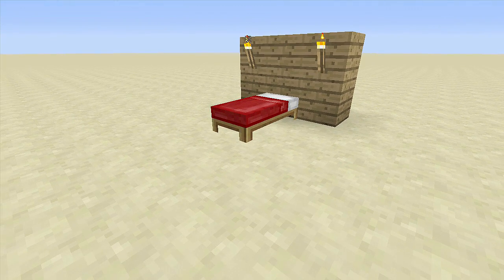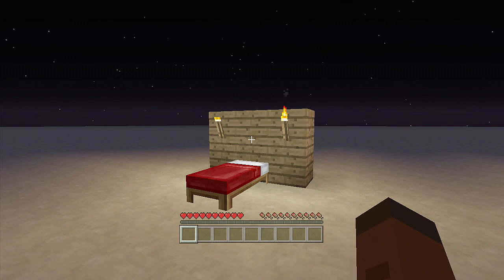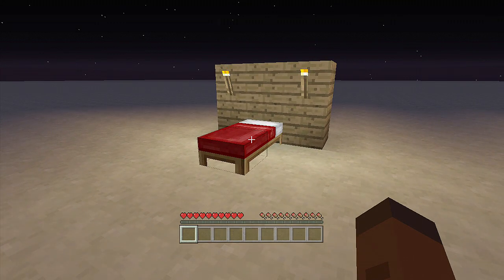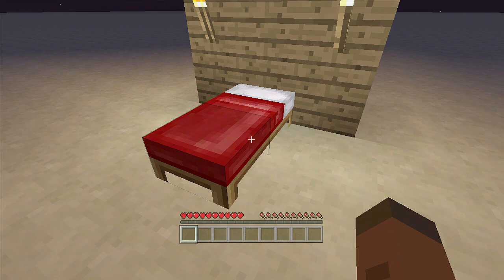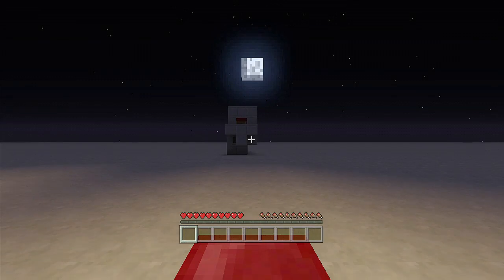I'm going to switch to survival and get inside this bed to show you how it works. The game is now on survival and it is nighttime. I almost forgot to mention — this is an instant bomb, so once someone sleeps inside it it's automatically going to blow up. All you're going to hear is a dispenser sound and then death. You don't hear TNT going off, so they won't get out of the bed to escape. Once you sleep inside this thing you are automatically going to die.